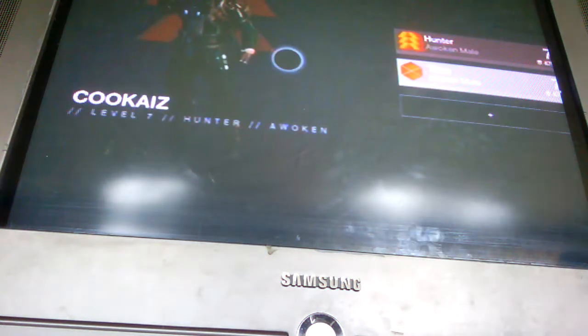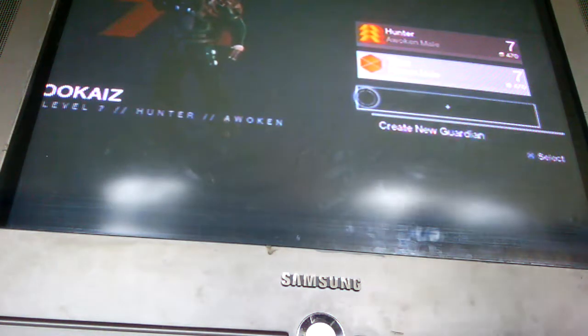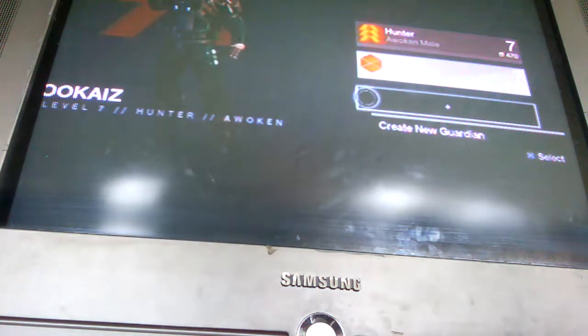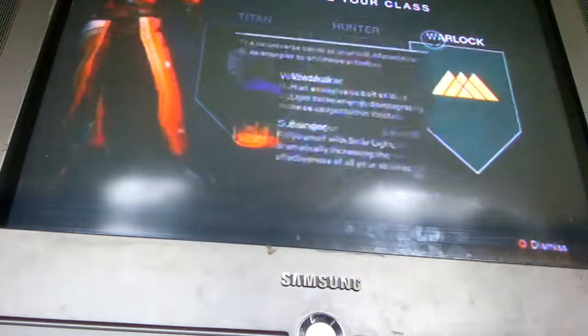I'm gonna show you guys how to make a character for Destiny. This is the demo version and I seriously want to get the full version, but apparently this is the best I can do. So let's get started. First you would select your class — either Titan, Hunter, or Warlock.